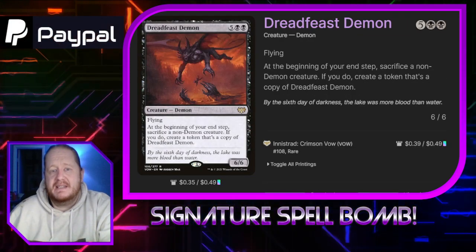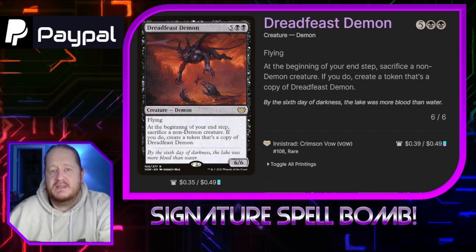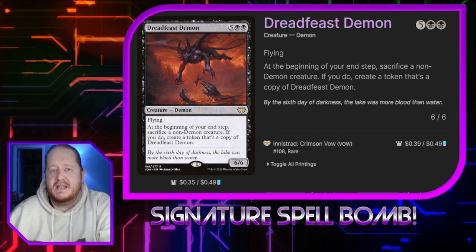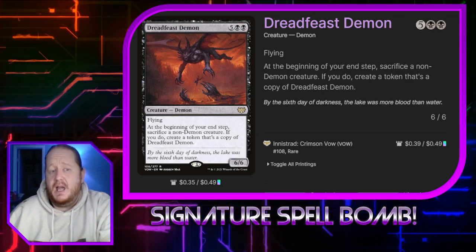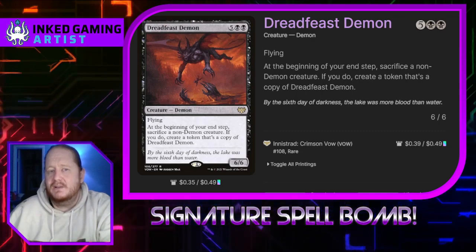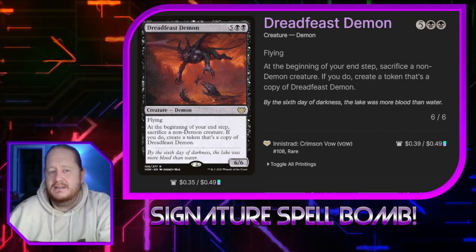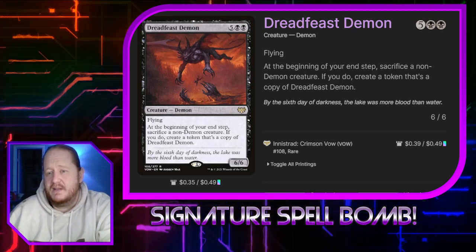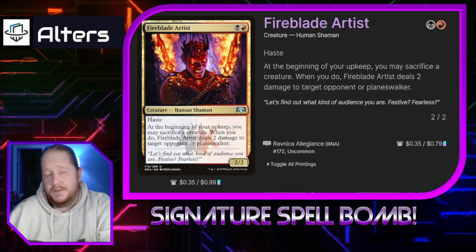Dreadfast Demon for 5 and 2 black is a 6/6 Flying Demon. At the beginning of our end step, we sacrifice a non-demon creature. If we do, we create a token that is a copy of Dreadfast Demon. Honestly, losing a creature to get a 6/6 flyer in response is not terrible. Again, we want to sacrifice, and that will hit our devils.